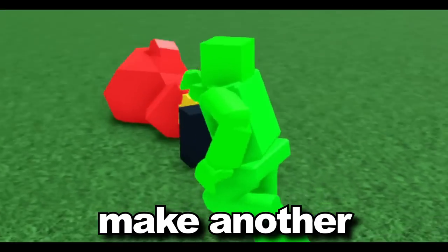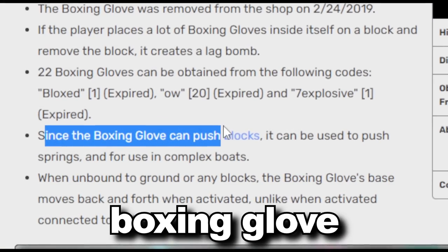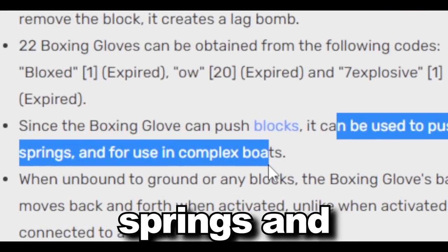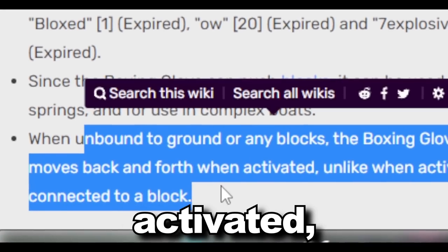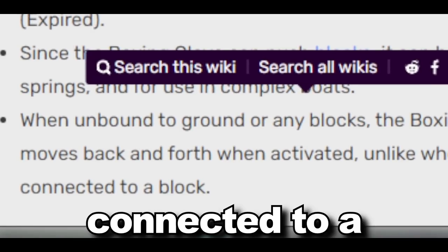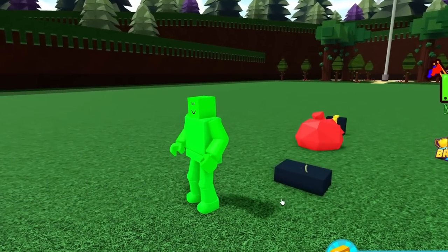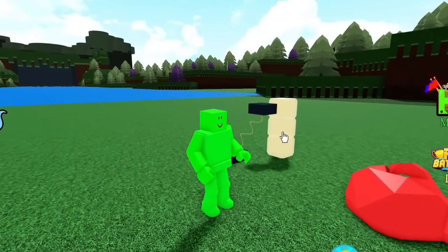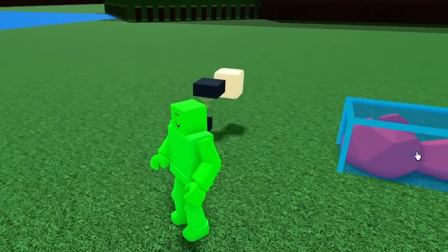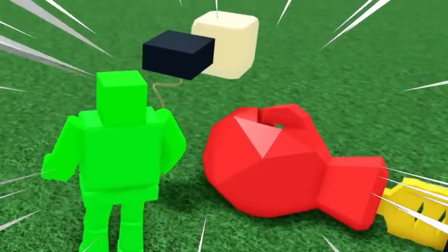This gets even crazier. It says since the boxing glove can push blocks, it can be used to push springs for use in complex boats. When unbound to the ground or any blocks, the boxing glove's base moves back and forth when activated. Let's take a spring and test this — I click it, push it, then delete the anchor. Let's see if the boxing glove will actually move this... wait, it does move it! The boxing glove can actually move springs, which is kind of cool.